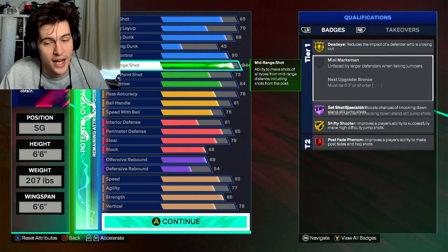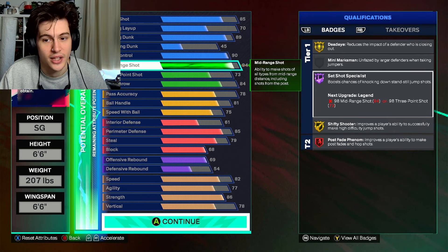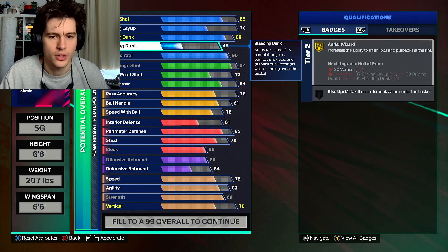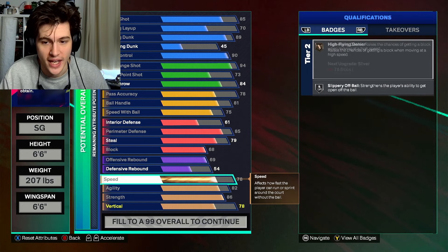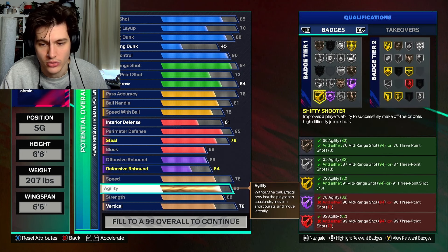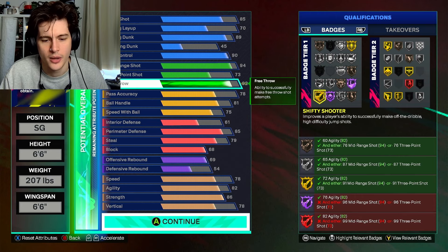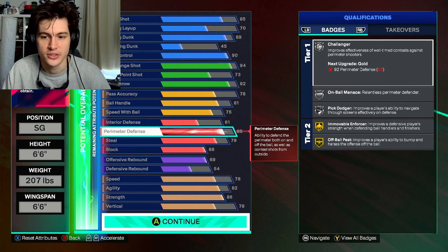The three-ball is at 73 again — he didn't shoot the highest rate, but with cap breakers you get Legend Dead Eye, Legend Shifty Shooter, and Legend Set Shot Specialist. I noticed I needed 82 agility for Shifty Shooter on legend — the fix is just swapping speed and agility around, which lets us get Shifty Shooter on legend with our 99 mid-range.